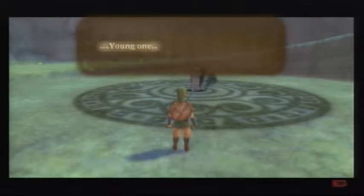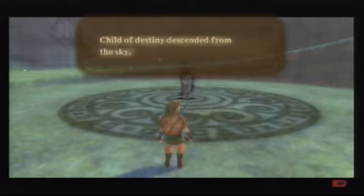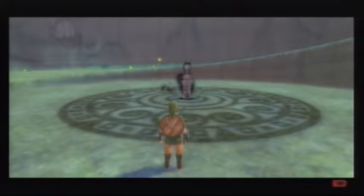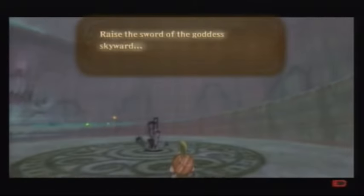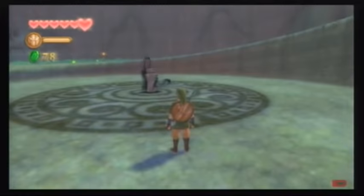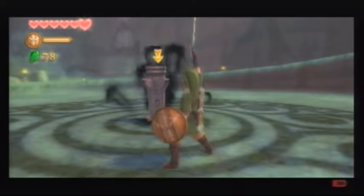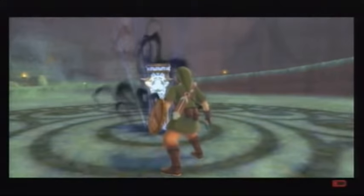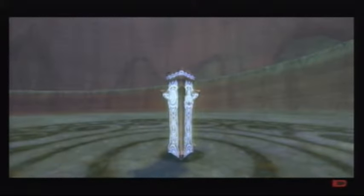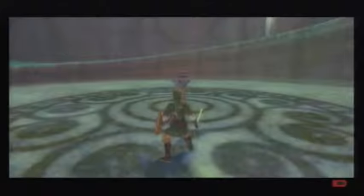Hmm, this is interesting. 'Young one. Child of destiny. Descended from the sky. Raise the sword of the goddess skyward. Take aim at the evil aura and unleash its power.' Who are you? Oh well. So you want to do a skyward strike — that should stop the evil part from pulsing and activate this, which is nothing more than a shortcut save point. An extremely cool one though.